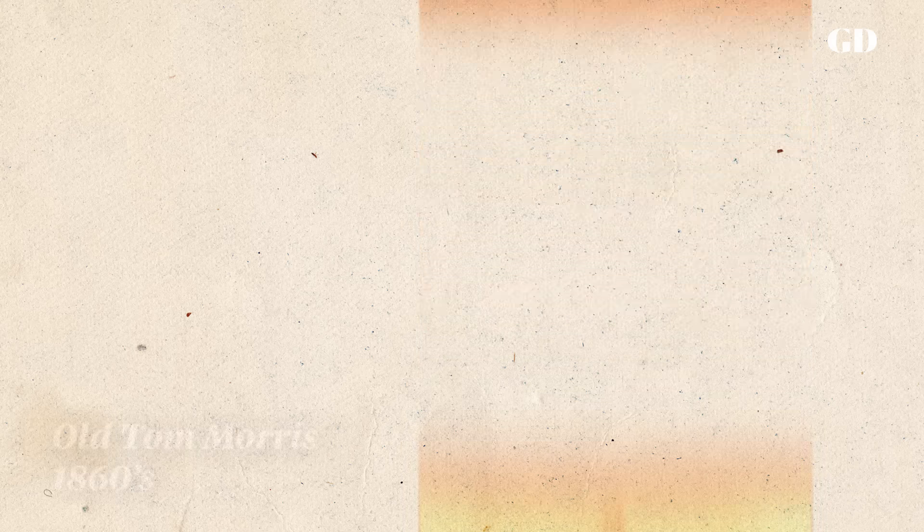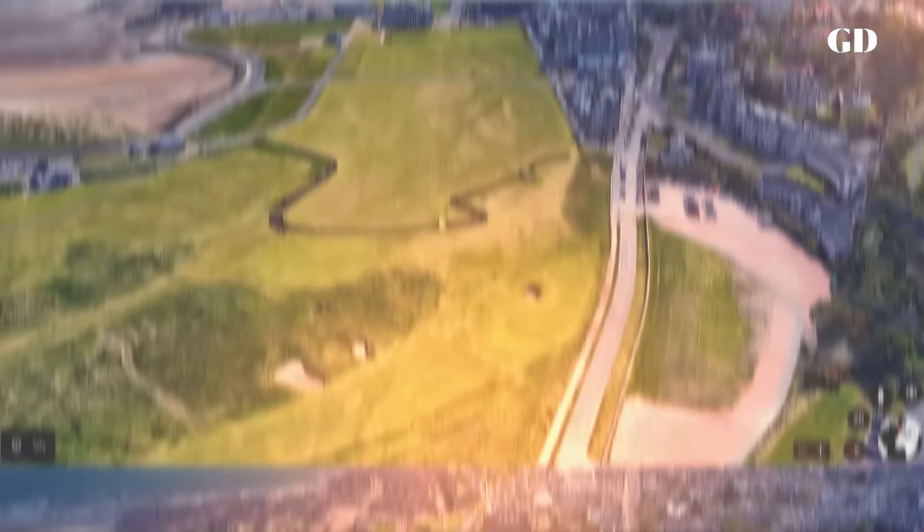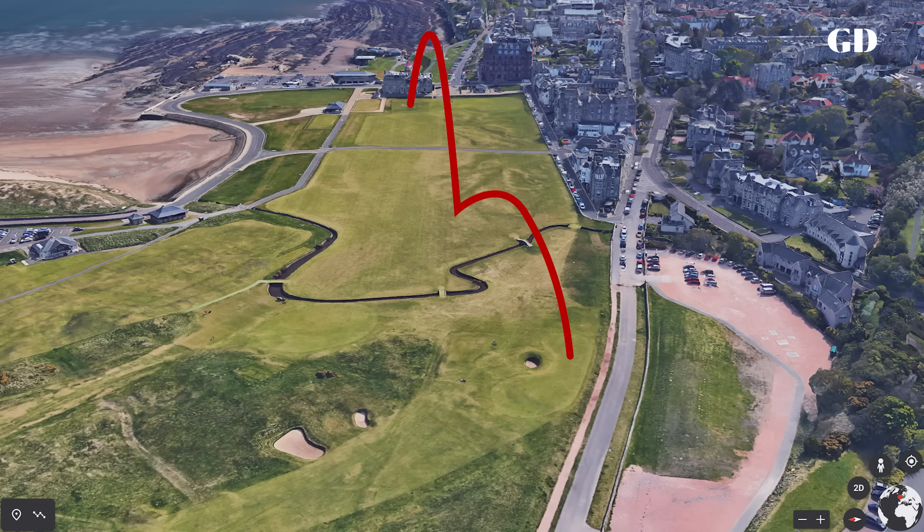Most of the credit for designing the 17th green as it exists today — the little perched pedestal green with the pot bunker — is given to Old Tom Morris, a club maker, green keeper, and pro. He's given credit mainly because in 1866 he built a new 18th green, and in 1870 he built a new first green over the Swilken burn. The effect of that was to relieve the 17th green from having to serve double duty — it was no longer the first green, it was just the 17th.